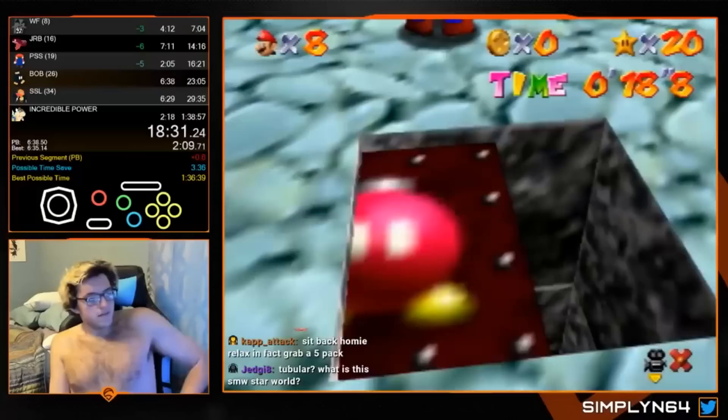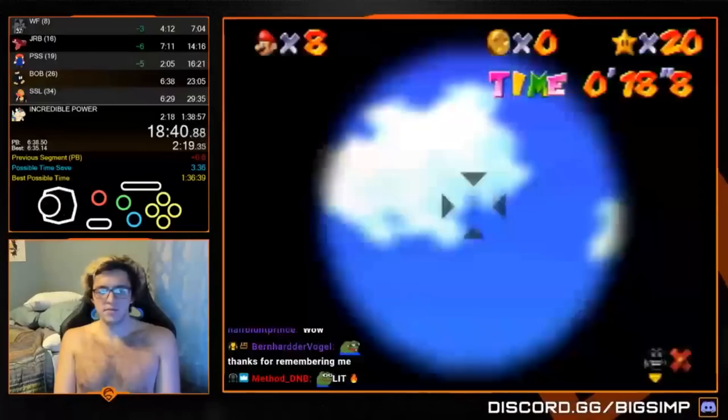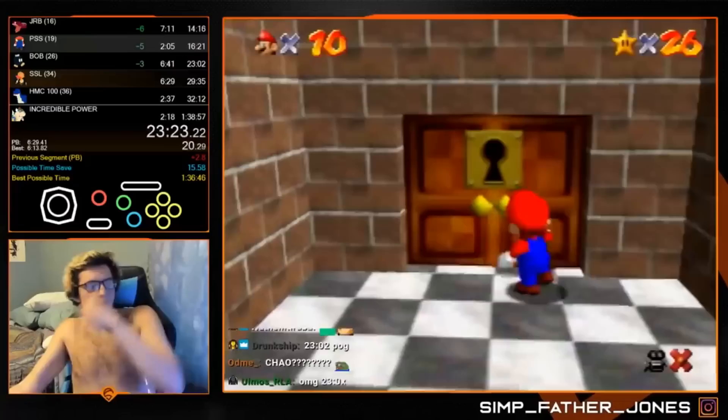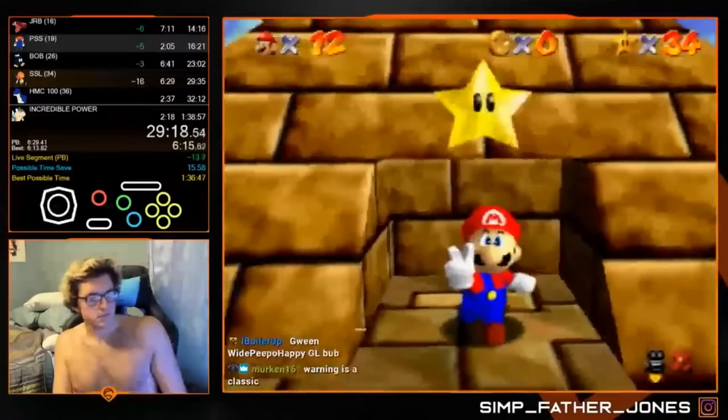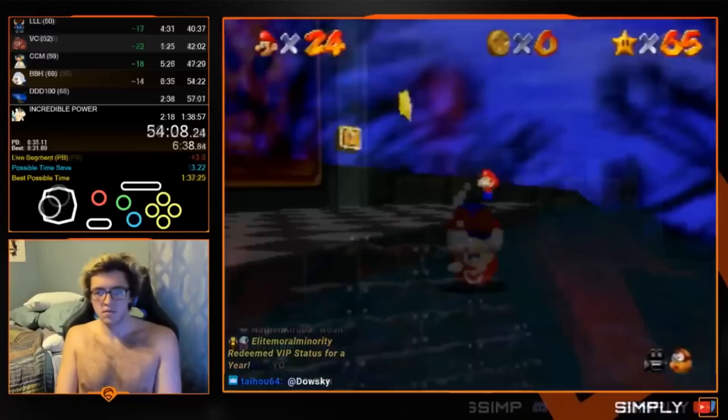Back in May of this year, Simply would achieve his first world record in the 120-star category of Super Mario 64, with a time of 1 hour, 38 minutes, and 28 seconds. Simply has been running the game for 8 years, and all the hard work he had put in finally paid off. Not even 19 minutes into the run, people in chat were already saying 'this is the run.' The early game is pretty standard — he enters the basement slightly over 23 minutes in and is up a few seconds coming out of Bob-omb Battlefield. He saves an additional 11 seconds in Shifting Sand Land and also made a great video on that specific star.